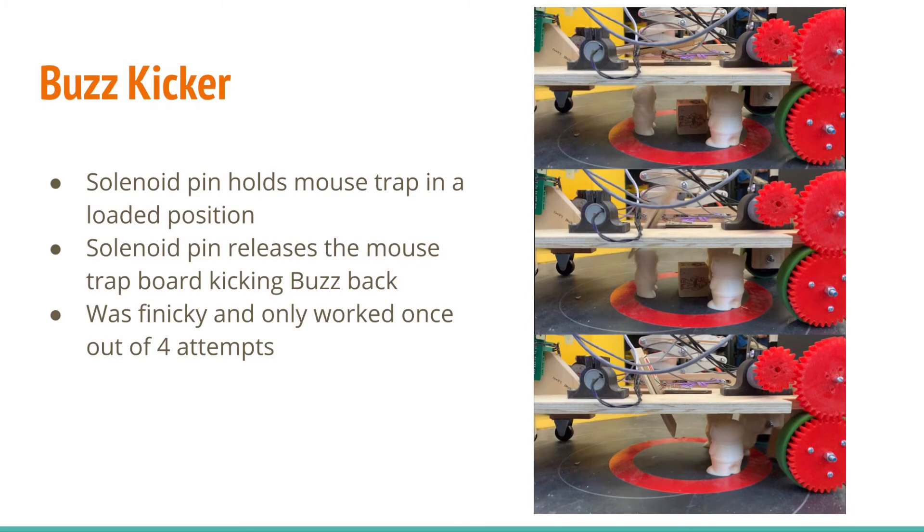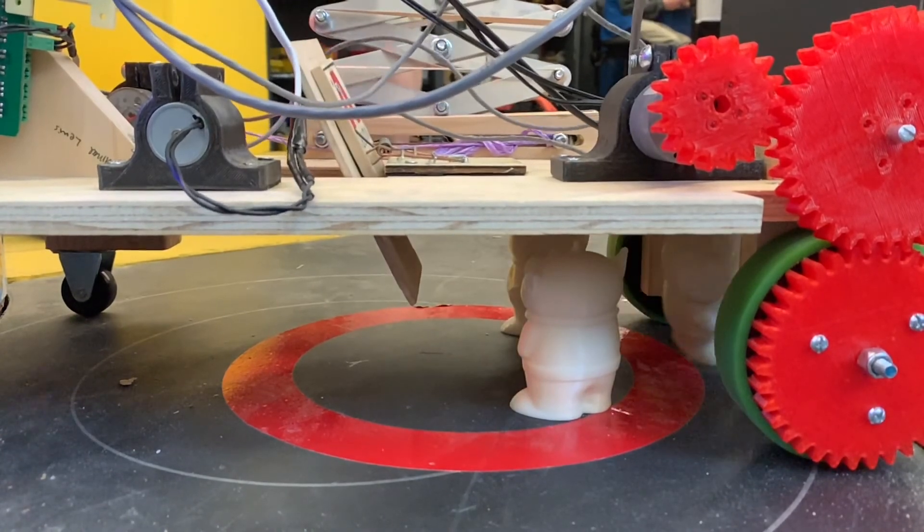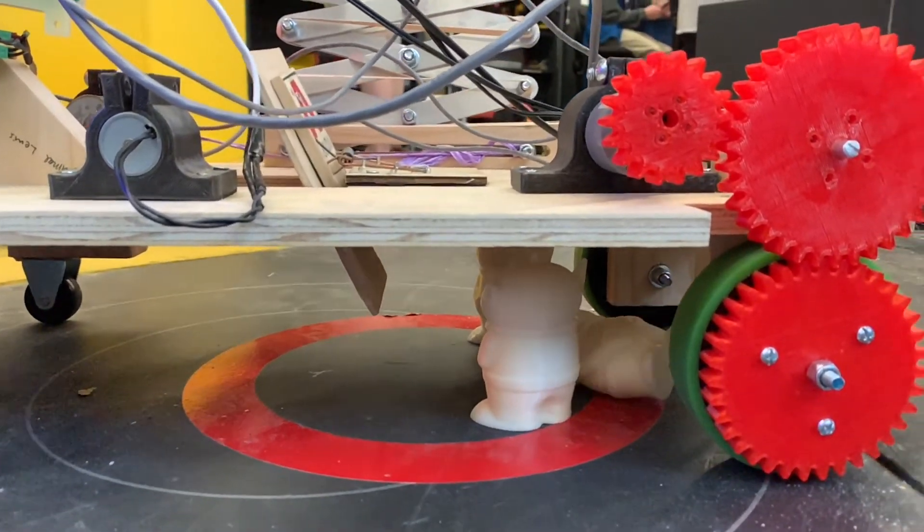For the BuzzKicker mechanism, a solenoid pin would hold a wooden board attached to a mousetrap in a loaded position. The solenoid pin would then release the mousetrap board by retracting into the solenoid, allowing the board to kick Buzz back towards the starting zone.